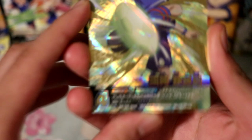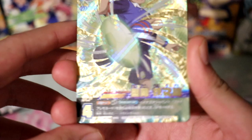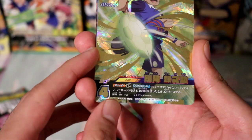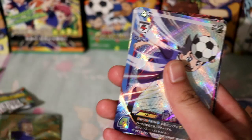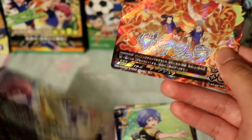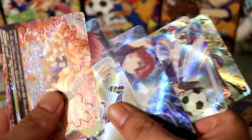Now let's check out the cards. You can identify the rarity by the star icon — 'IR' means Inazuma rare. Here is the only Inazuma rare I got in these 12 packs, and here are the super rares. Out of 12 packs I got six cards that are either super rare or Inazuma rare — so roughly one in every two packs guarantees something special.